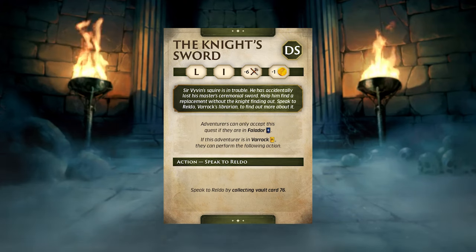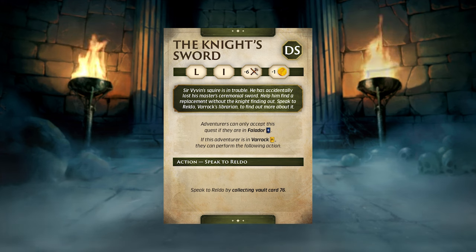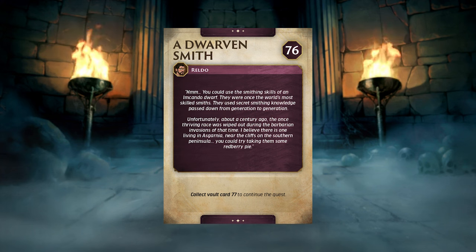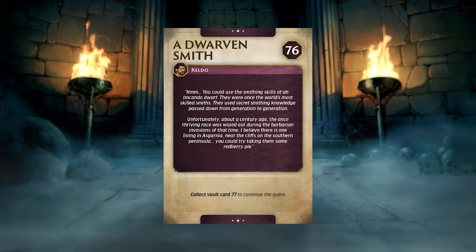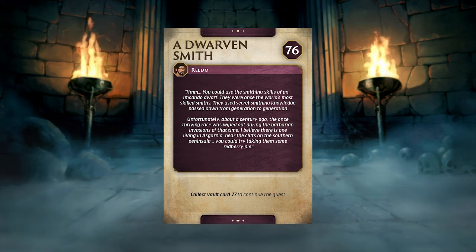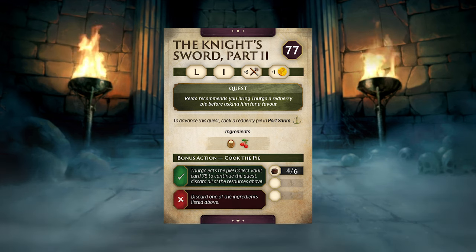Mod Sarni takes on her side quest, 'The Knight's Sword.' A surviving squire has accidentally lost his master's ceremonial sword. She speaks to Raldo, Varrock's librarian, collecting vault card 76. Raldo says a dwarven Imkando smith could help - the Imkando dwarves were once the world's most skilled smiths but were nearly wiped out during the Barbarian Invasion. One may still live in Asgarnia near the cliffs on the southern peninsula. She should bring him a red berry pie. Mod Sarni collects vault card 77 to continue.